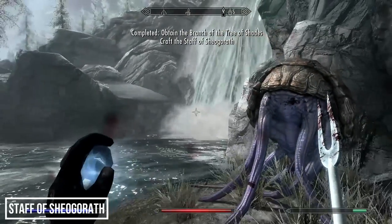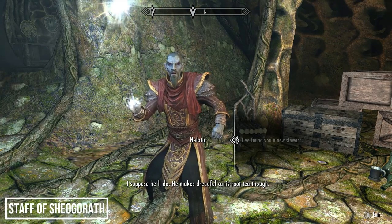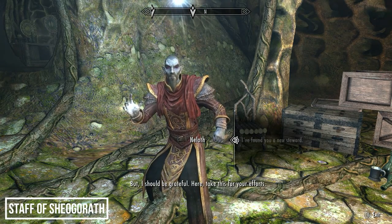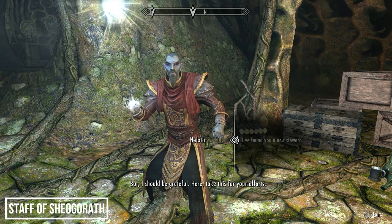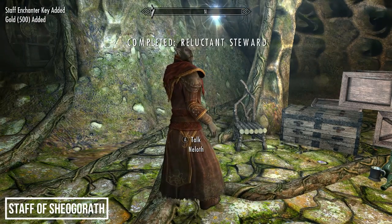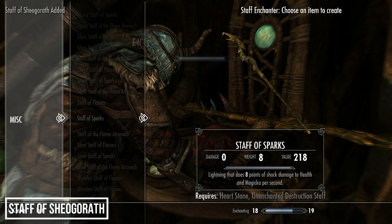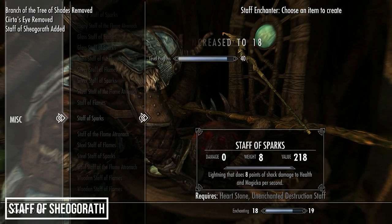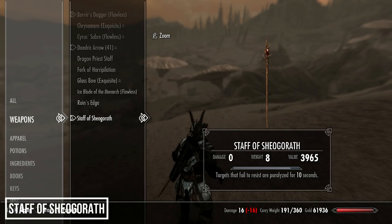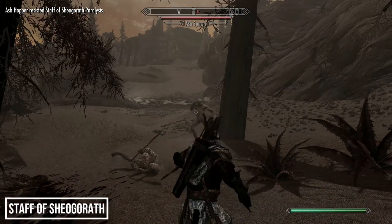Once in possession of both artifacts, you'll be tasked with crafting the Staff of Sheogorath. If you don't have access to a staff enchanter yet, the closest one belongs to Master Neloth — gain access by completing a favor for him and then the 'Reluctant Steward' quest, which gives you a key to his staff enchanter room. This is the first of the staves in our list. Fans of Oblivion may remember this staff from the Shivering Isles DLC — in Skyrim it paralyzes the target for 10 seconds. It looks awesome, but it's more style than substance and tends to stay in the inventory during actual gameplay.